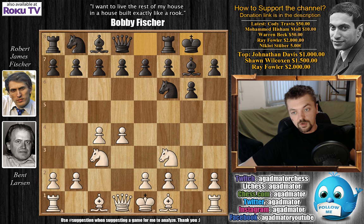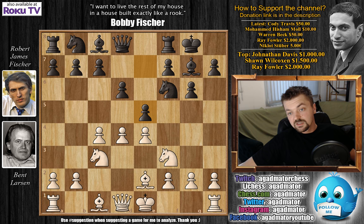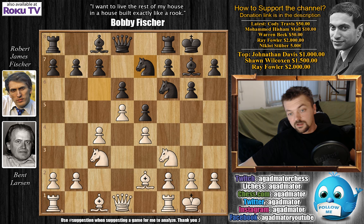e4, d6, and now comes bishop to e2 — the standard variation. We have castles, knight to c6, and d5. Knight to e7, knight to d2, and c5 here.